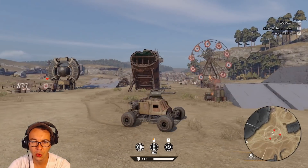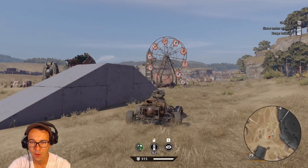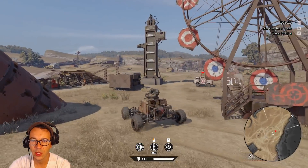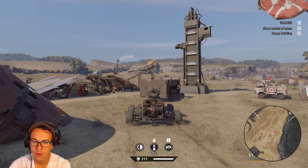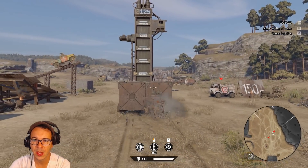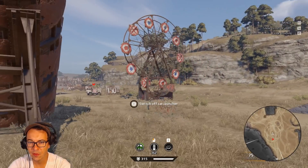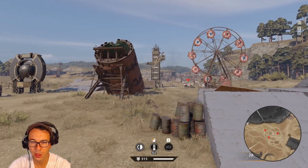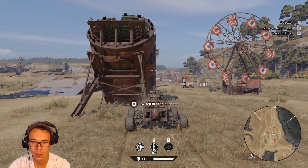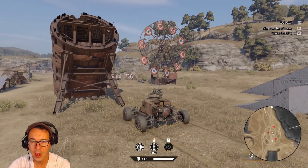This car-launching catapult can get a little annoying if it's right in your way all day. Let's take a look at the dynometer — just barely any passive melee damage there, so it measures that. We can actually switch off the car launcher, which is nice. Car launcher, you're gonna have to go.